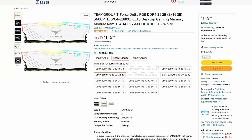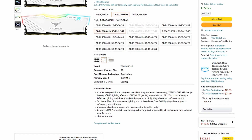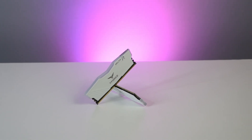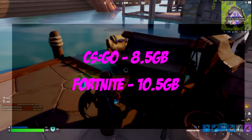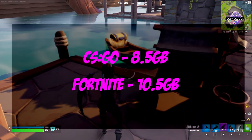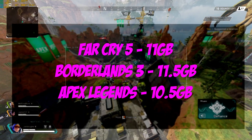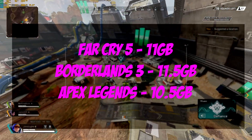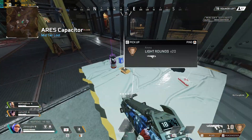Now let's see what happens if we double from 16 to 32 gigs. I picked up a 32 gig kit of Team Group RAM at 3600MHz CL18, but I manually clocked it down to 3200MHz CL16 in the BIOS to keep the comparison apples-to-apples. For esports, CS:GO still took about 8.5 gigs and Fortnite about 10.5 gigs. For AAA titles, Far Cry 5 came in at 11 gigs, Borderlands 3 at 11.5 gigs, and Apex Legends at 10.5 gigs — essentially identical memory usage to the 16 gig configuration.